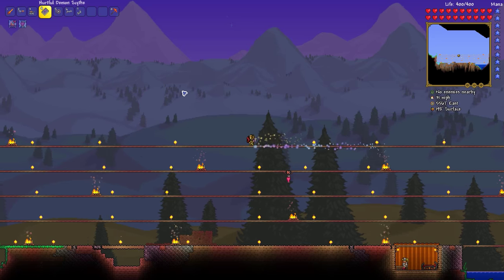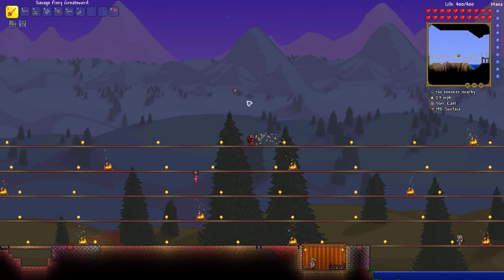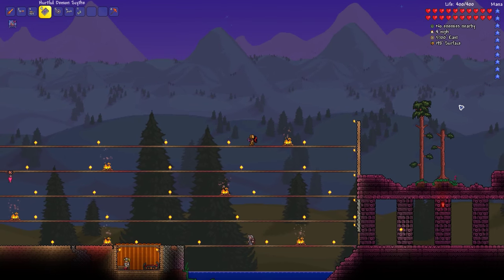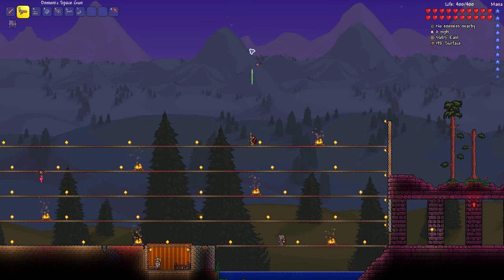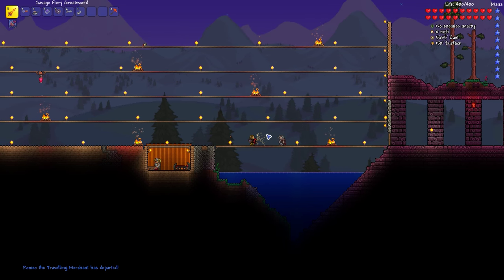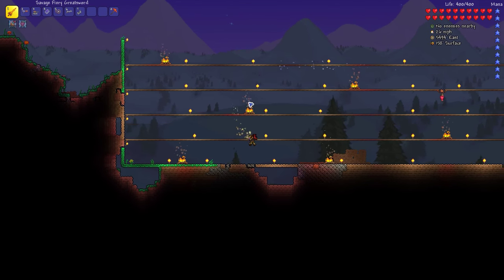I'm going to try out using the demon scythe — I need to get used to the scrolling mechanic because I think that's going to mess me up. I'm going to close out the map for maximum visibility. The traveling merchant has departed, which means it is almost night. Let's see how fast we run — we are running 34 miles per hour, which is insanely fast for a human.